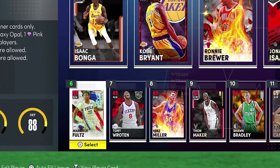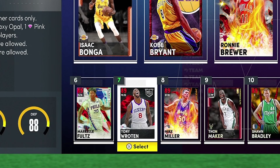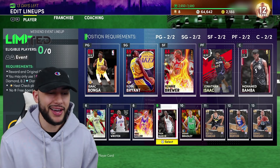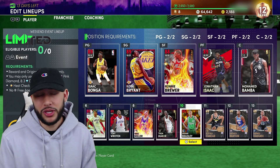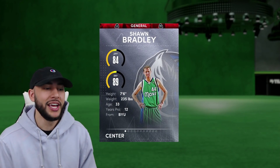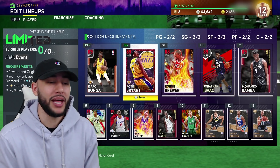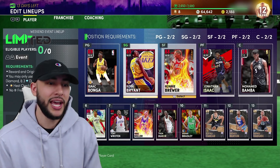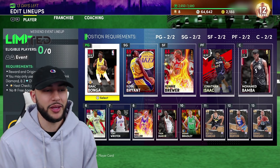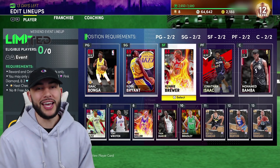Coming off the bench we got ourselves amazing little combo guards as backup point guards — Markelle Fultz and Tony Roten. Either one could handle the ball, knock down the three, play some defense, and finish strong at the rim. At backup small forward we had to have Mike Miller out there for his shooting capabilities. Thawn Maker — he's just a demigod at seven feet tall and can also handle the ball. Backup center you could go with ruby Dino Raja, but I kind of just want to get a little cheesy with an insanely tall backup center at 7'6" for some drop steps. And like the title says, you can take down god squads with a team like this.